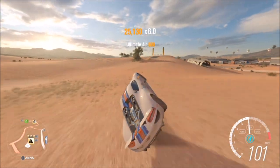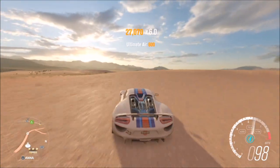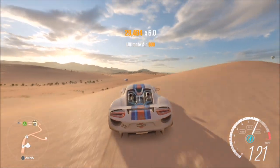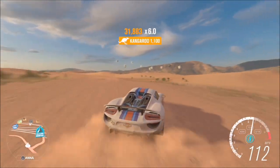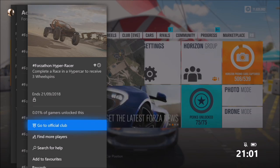The reason I recommend the sand dunes is because there are lots of bumps, some big and some small. You don't have to get awesome air or ultimate air — you just need a couple of normal air skills in quick succession. Hypercars are normally quite good for this because they're very quick. You just bounce along the top and that's very easy — won't take you long at all.